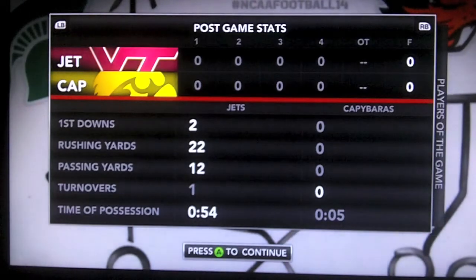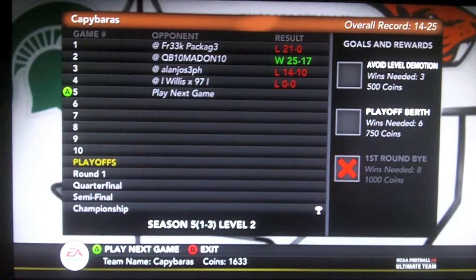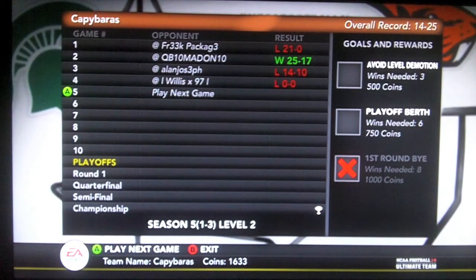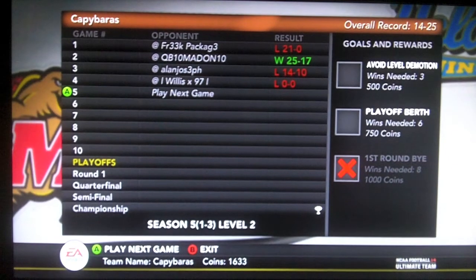As you can see here — I didn't photoshop anything — but guess what, I get the loss. He threw a pick and then quit, but I got the loss. I don't know why that happened. If you know why, tell me so I can avoid it next time. Thanks a lot EA.